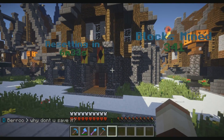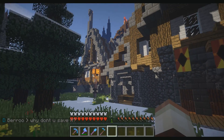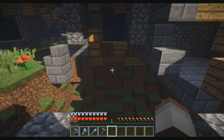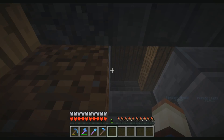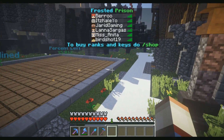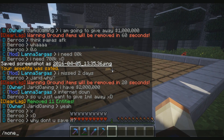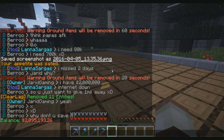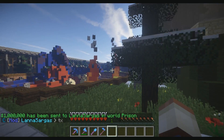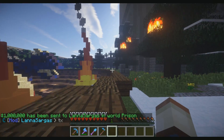If I give it to her, she can go all the way to E, which is where I'd be next. I think these buildings are really really awesome. There's even a little secret passageway back here, a little hiding spot. Let me do slash money - I have two million. So what I'm going to do is slash pay Lana Sargas one million - six zeros, that's one million dollars - and send it. One million dollars has been sent to Lana Sargas in world prison.